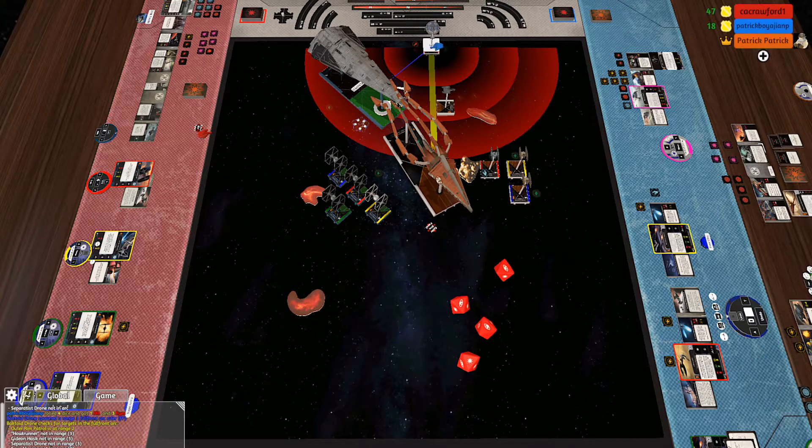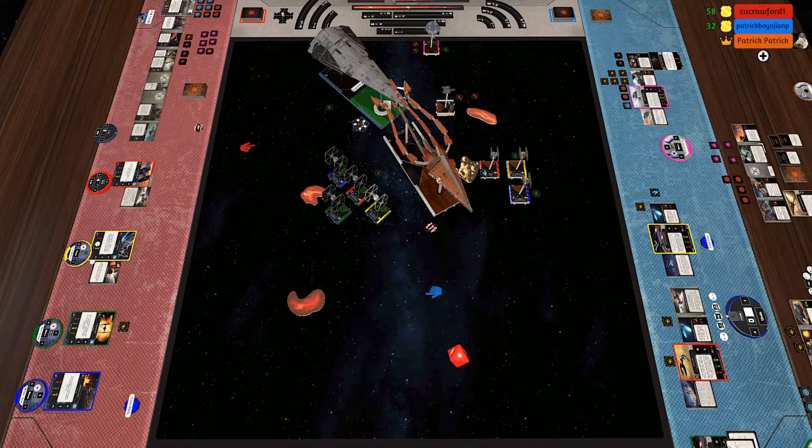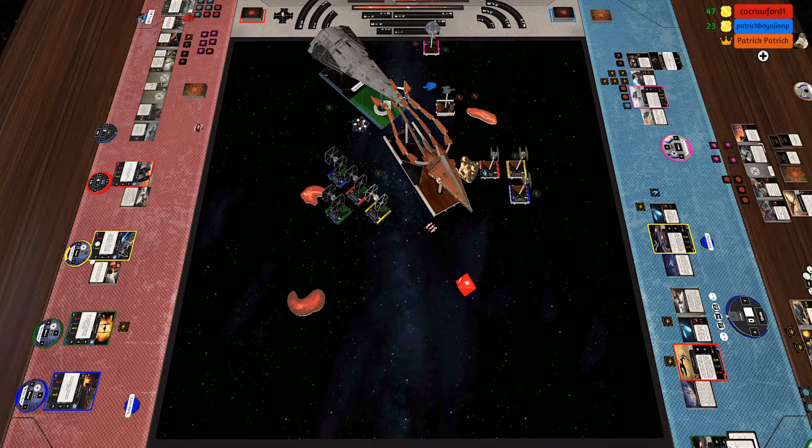We'll go with the — down to only 25 hit points. At range two, I'll allow it — I'm down to one die. But it is a hit. Hold on, I don't think they stack — no, I only get two attack dice. Oh, all right, so it's only one.